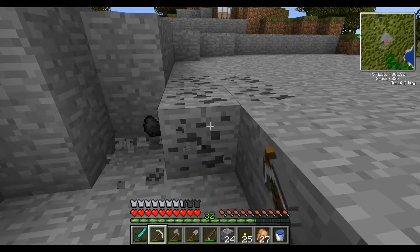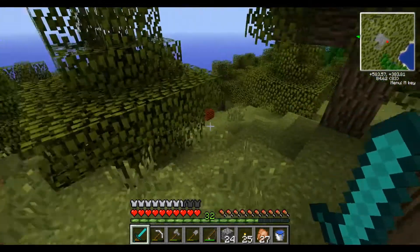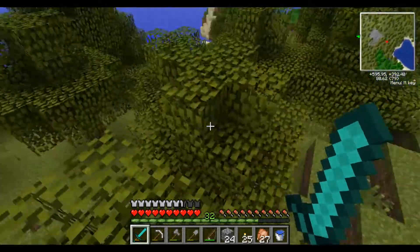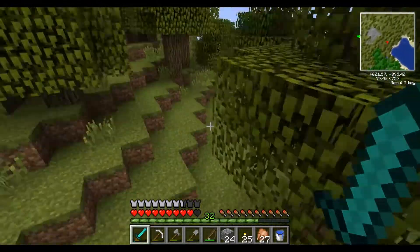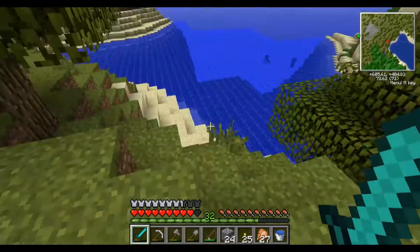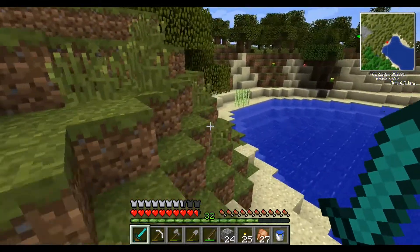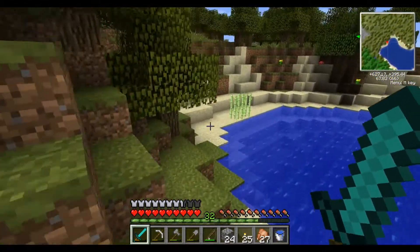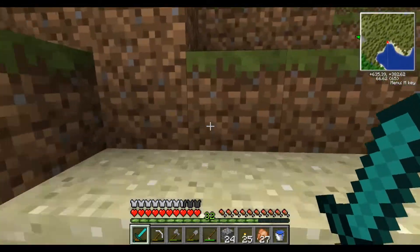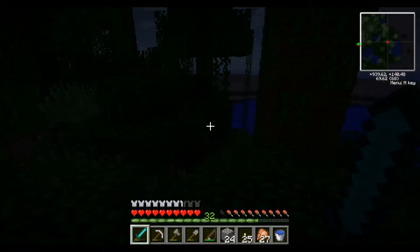I don't know if it's a very hard spawn in Feed the Beast or what, but I do know one thing — I haven't seen anything. I keep seeing a pile of leaves on the ground from all these trees. We've also got a beach around here, but beaches aren't getting me what I need. I need cactuses, I need other stuff, I need answers.